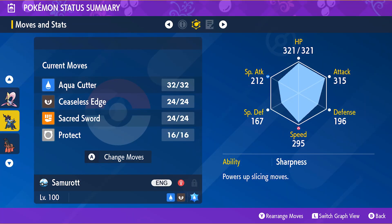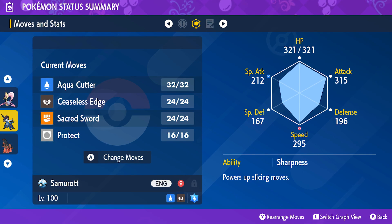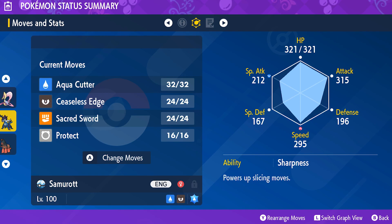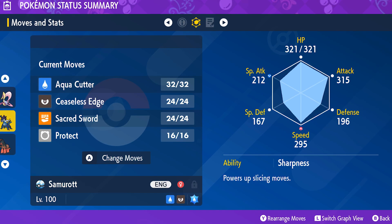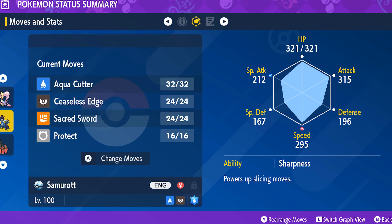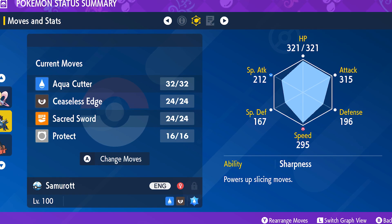With its new signature move Ceaseless Edge, Hisuian Samurott is the first Pokemon in history to make Spikes actually viable in VGC, due to the fact that this move deals 65 base damage and actually sets regular Spikes. If that wasn't enough, the new hidden ability Sharpness boosts the damage of moves like Sacred Sword, the newly created Aqua Cutter, and its signature move Ceaseless Edge by 1.5x damage.